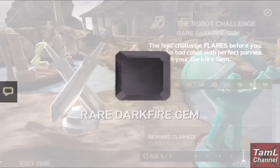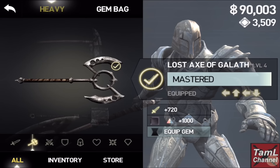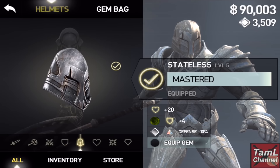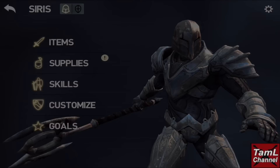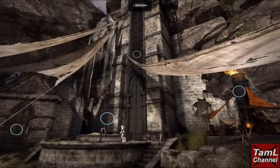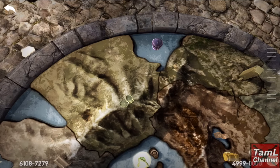Hi guys, I managed to get the dark fire with my low-level character, so I thought I'd explore deathless mode for the first time with this new low-level character. It's about level 39, this Cyrus, and I thought I'll start a new series of the deathless mode and go through every act with this low-level character in deathless mode.